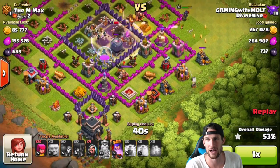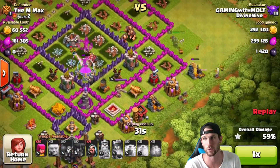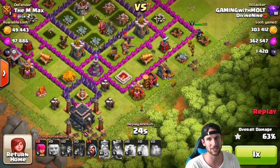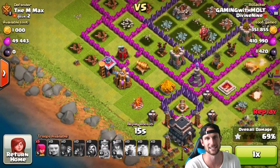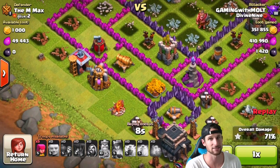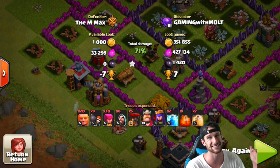Drop off the rest of our archers around the sides. Our Queen is coming around to clear up and take out that loot — still 194,000 elixir to grab. We take out the rest in the middle with those wizards, and our Queen just used her ability for the first time ever in this series. We finish off the mines and pumps on the right side and squeeze out another 10 to 15,000 elixir from the last drill. That's 770,000 resources total — that is awesome.